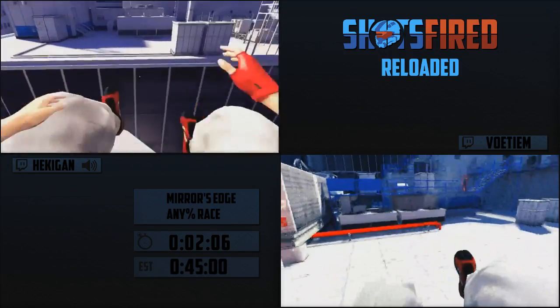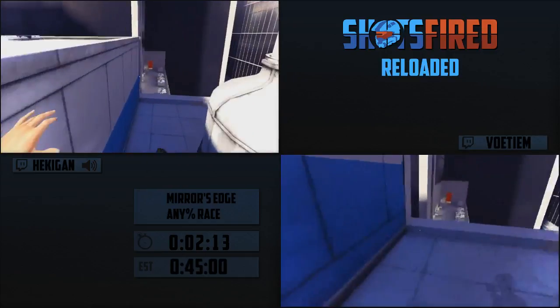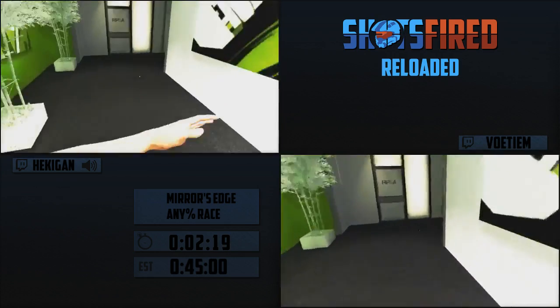Another thing is ground kick glitches - pretty much just kicking as soon as you hit a wall. But ground kick glitches only work on the right side, or walls on your right.